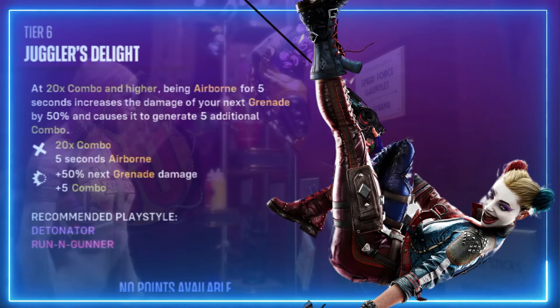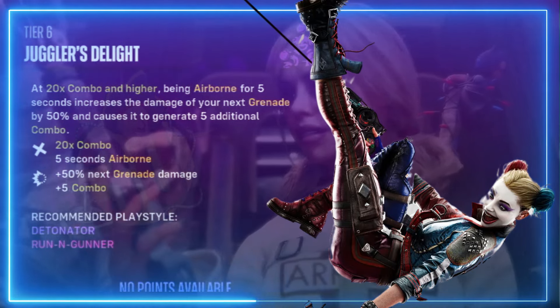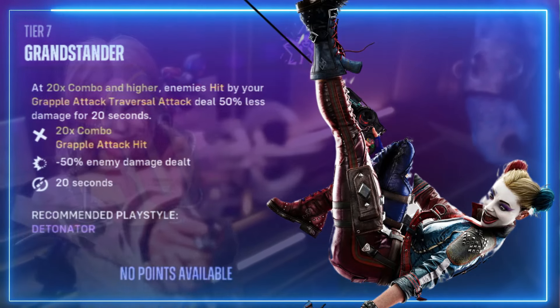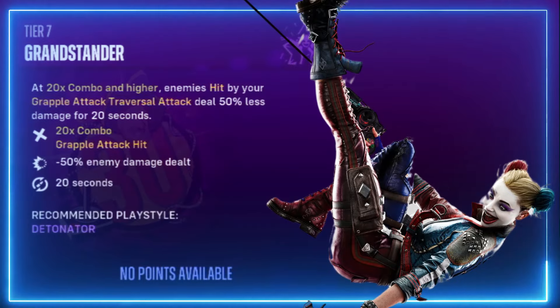Juggler's Delight — at a 20 times combo or higher, being airborne for five seconds increases the damage for your next grenade by 50 percent and causes it to generate five additional combo. Grandstander — at a 20 times combo or higher, enemies hit by your grapple attack or traversal attack deal 50 percent less damage for 20 seconds.